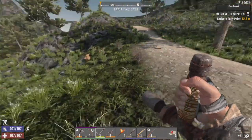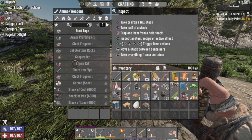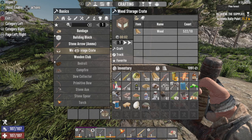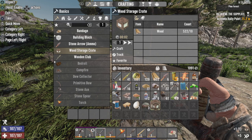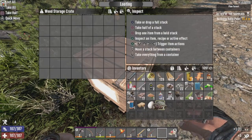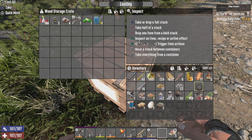We're gonna just kind of go down the road here a little bit, and we're gonna get our wood storage crate crafted up and drop some loot off, just so we have a little bit here.